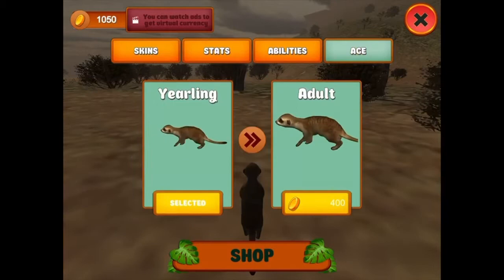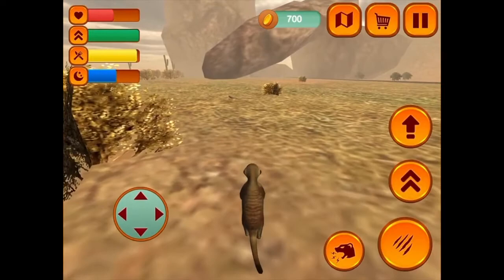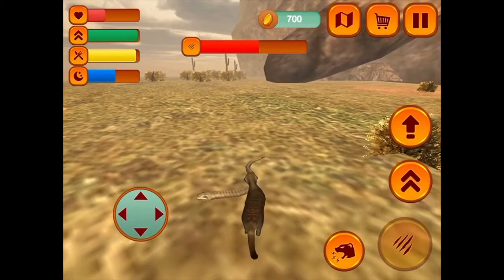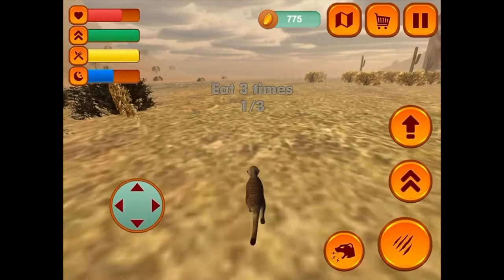I can apparently upgrade to an adult — yes! Look at me, I'm a big boy! There's a snake there — what better way to progress to adulthood than by killing this snake? Look how much stronger I am now. That really helped my health come back up.